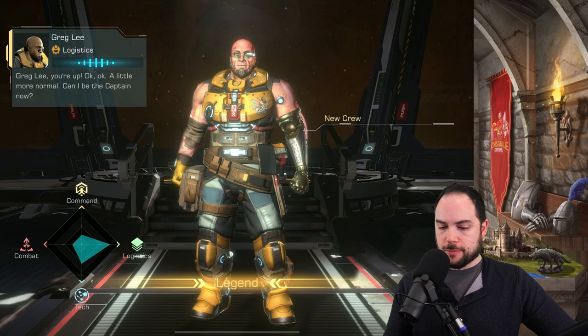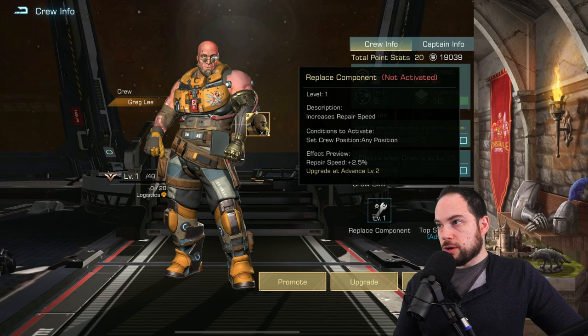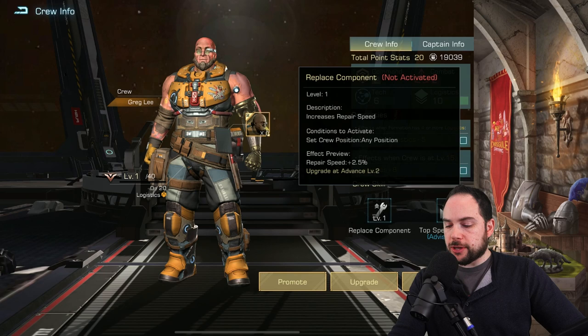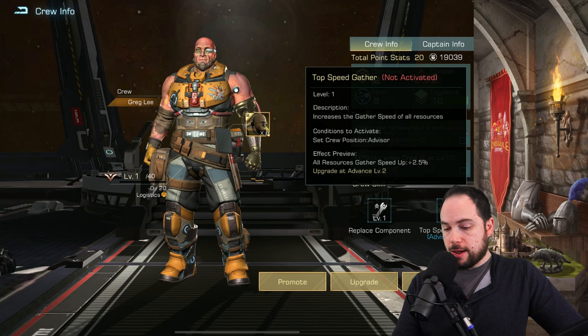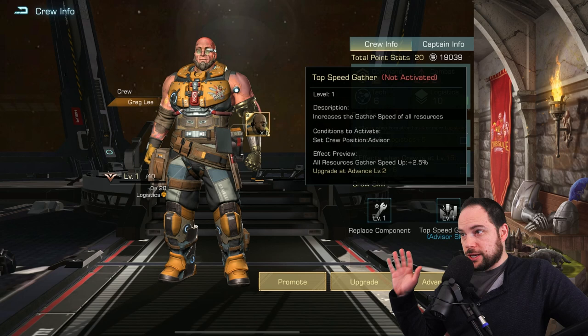Replace components - increases your repair speed by two and a half percent. That's probably not something I'm going to be using all the time as a crew member. And over here: increase all resource gathering speed by two and a half percent. Honestly, he's got to be an advisor and it's a great peacetime ability. I like the war stuff personally - you never know when you're going to get attacked, so I just like to have that stuff ready.